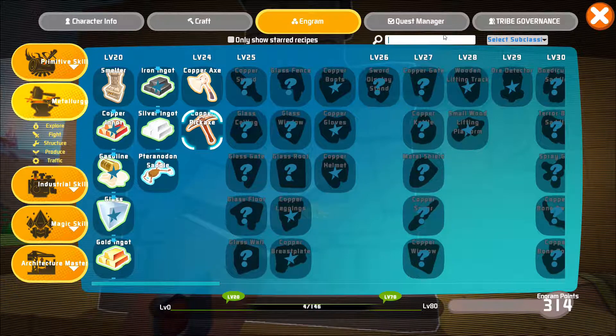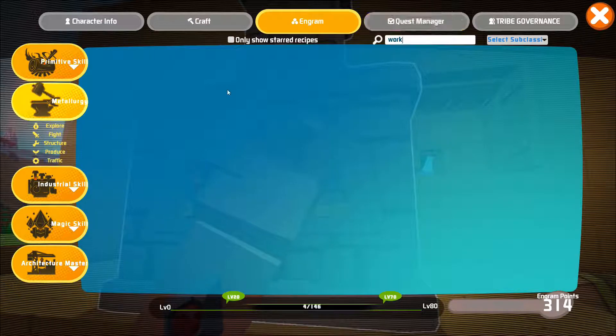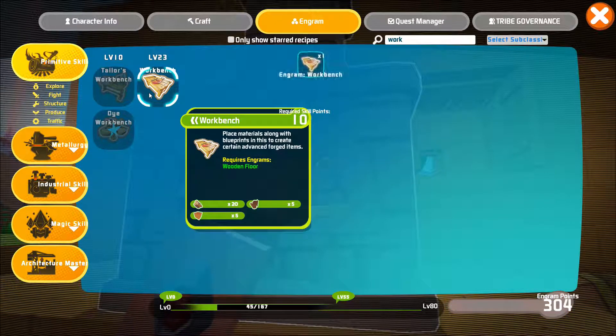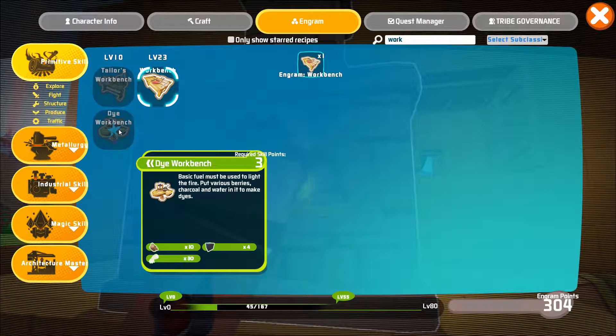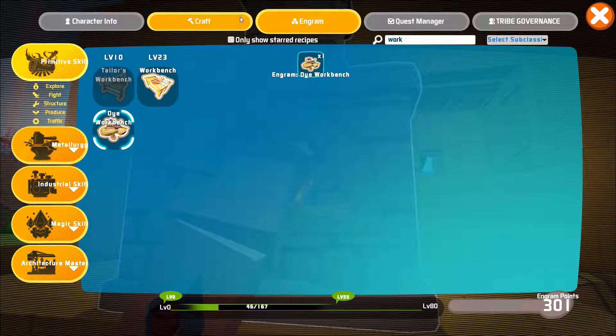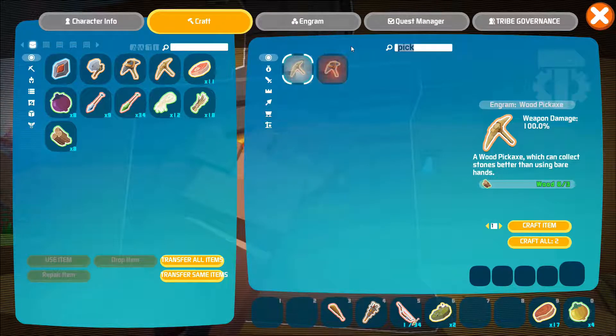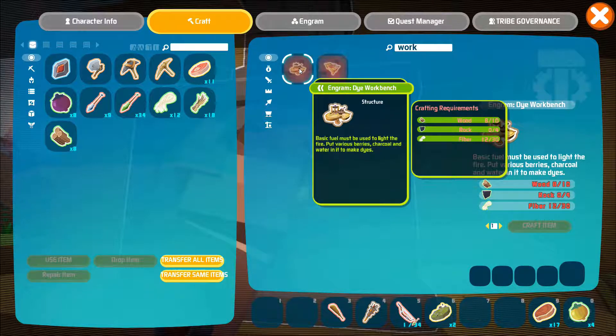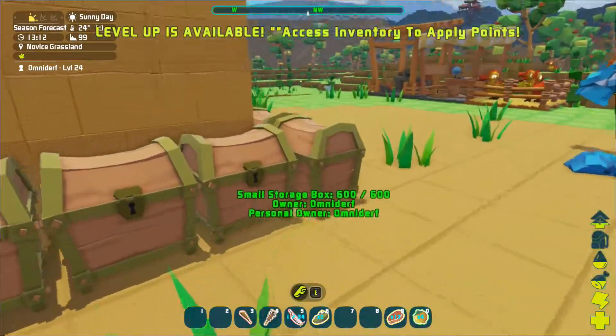Okay, so where's this workbench? Oh! Workbench! Dye workbench. Tailor workbench. So, workbench it. Oh, I don't have anything? Really? I don't have wood? Clay? Uh-oh. Where do I get clay? That's not good. I don't know where you get the clay.